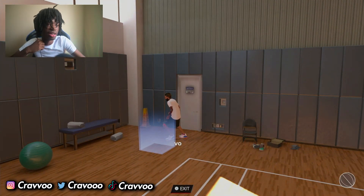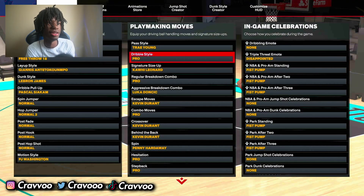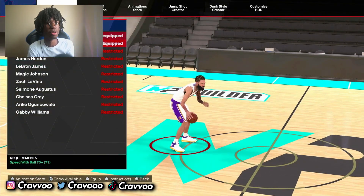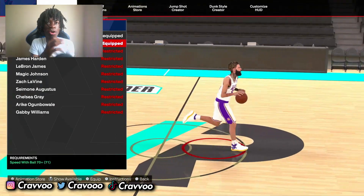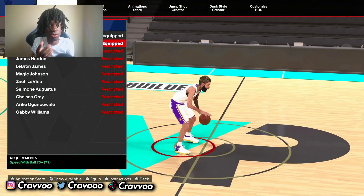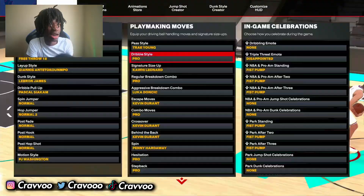We about to get straight to the seeds. So these are the seeds I use right here. Dribble style - pro. Remember, you can only get three dribble styles on the 6'10: pro, normal, and basic. But it's no problem with that because you can speed boost and everything with pro. Y'all already see how I be moving.